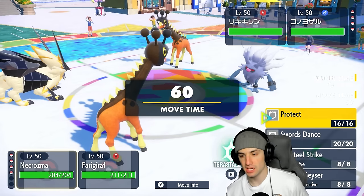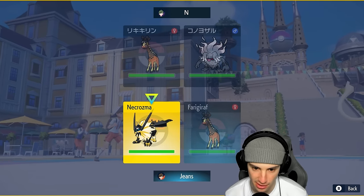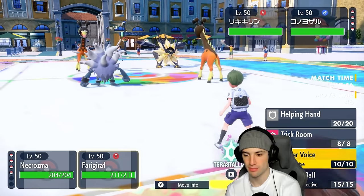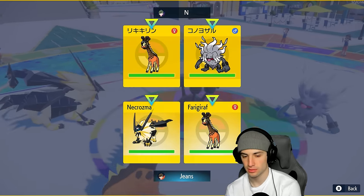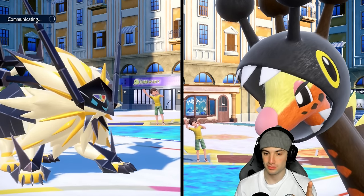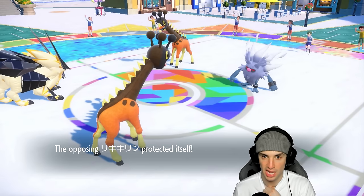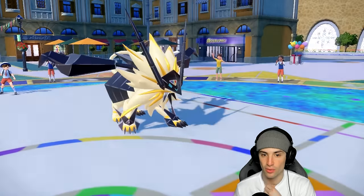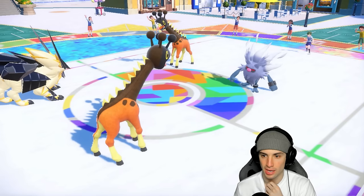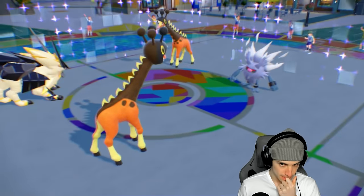They lead with Annihilape and Frigiraph — a Final Gambit set, this screams Final Gambit. I protect Necrozma to make sure Trick Room goes up safely. They might be popping their own Trick Room and I don't want to cancel it out. We protect and Final Gambit goes into that slot — great call. Now I'm able to pop Trick Room up on our own.